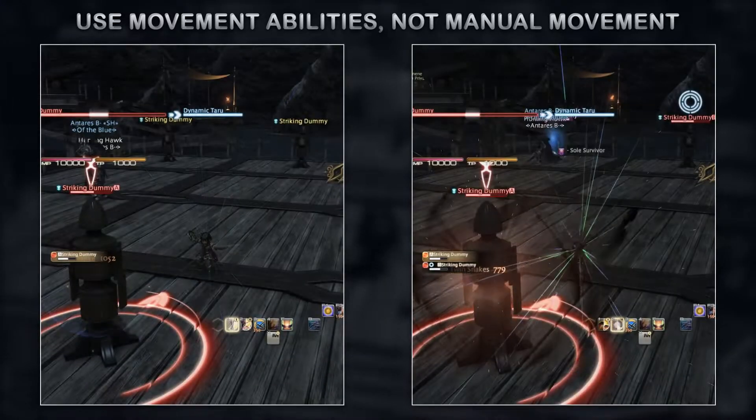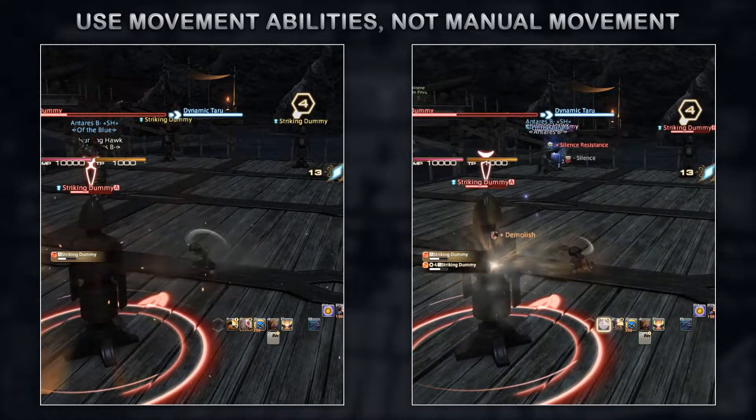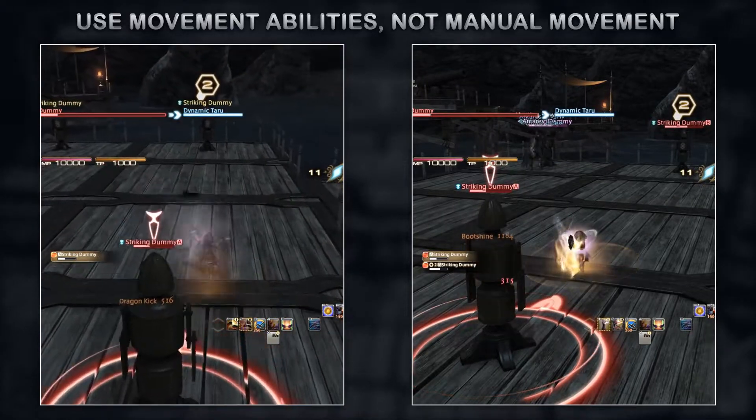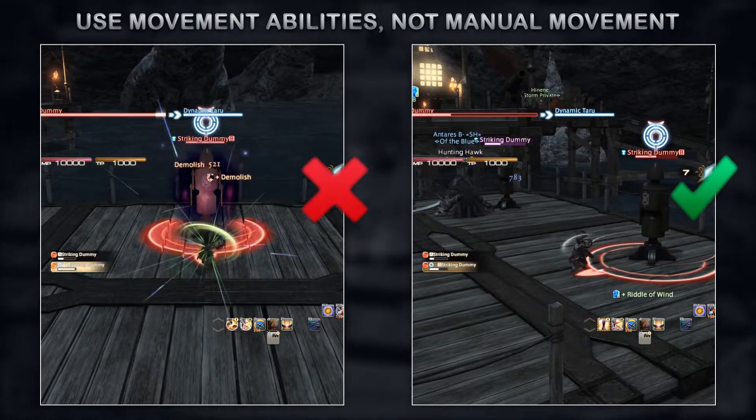Guideline 2: Use your movement abilities — do not run or sprint up to the target. This will cost time and alert the target. Instead, use your abilities that swap you to the target within a GCD or oGCD. We will cover these skills in a moment.